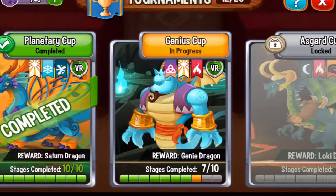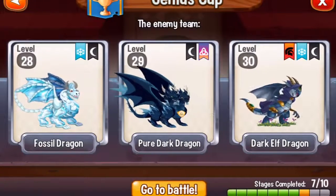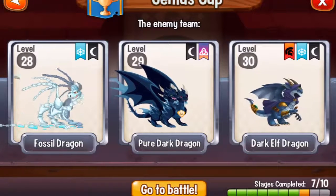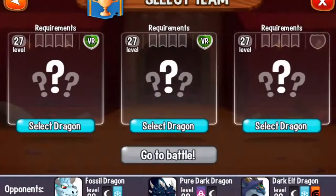Hello friends and welcome to combat number 8 in the Genius Cup. Let's see what dragons we will fight: the level 28 Fossil Dragon, Pure Dark Dragon, and the Dark Elf Dragon. As you can see, we have a lot of Dark Element Dragons, so we can critically hit them with Terra, Nature, and Light.